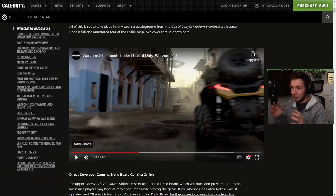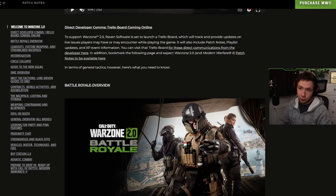I don't want to focus too much on reviewing the trailer. Let's take a look at what's actually in this blog post. First off, we got direct developer comms — a Trello board coming online. To support Warzone 2.0, Raven Software is set to launch a Trello board which will track and provide updates on live issues players may encounter. It will also include patch notes, playlist updates, and XP event information. I will leave a link to that down below in the description. I think that's amazing.